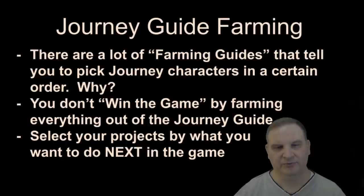Sometimes people refer to these as farming guides, where they show you a route to unlock different characters in the Journey Guide. That's nice, but why? It's not really telling us just because a character is easy to unlock whether or not it's any good, or whether it's the right decision to make to unlock that character first just because it's easy. And you don't win the game by farming out everything in the Farming Guide — if you just pick one after another and farm out all these characters and don't bother to build up the teams around them or properly support the characters that you build, your account is still not going to be very effective.